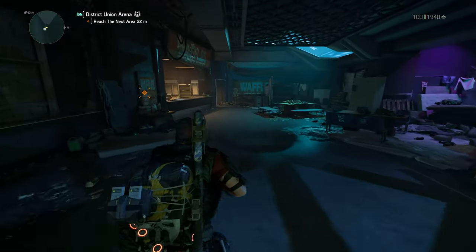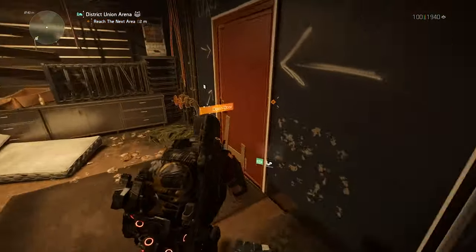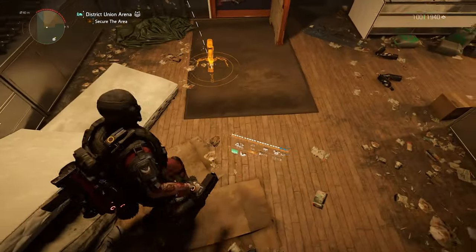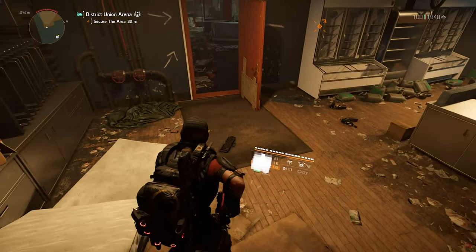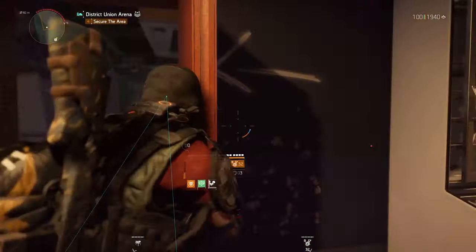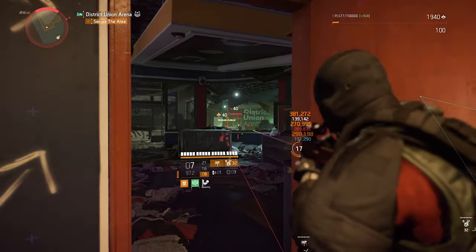Hello everybody, my name is Raffle, welcome to today's video. Title Update 16.3 came out today with some very interesting patch notes. Apparently the invisibility glitch in the dark zone has been fixed, and the invincible build with the Foundry Bulwark, which pretty much guaranteed you would never die, has also been fixed.